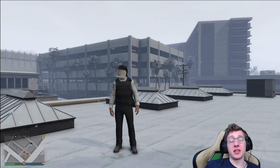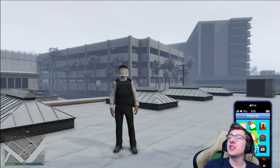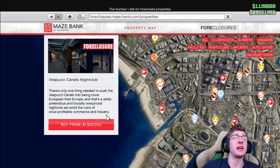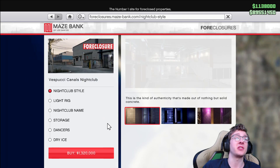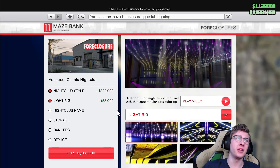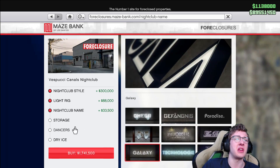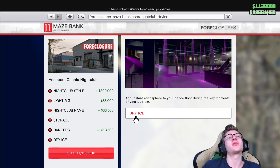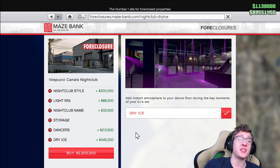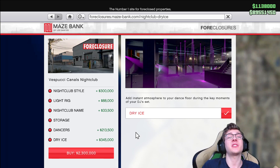The second way to save a lot of money is buying only what is necessary. There's a pretty easy way to showcase this. Over at Maze Bank foreclosures, let's say I want to purchase a nightclub — the Vespucci Canal nightclub at $1.3 million. If I add cool lighting, make it pink inside, put a light rig on, change the name to Galaxy, add a dancer and some dry ice, the price tag jumps from $1.3 million to $2.3 million. None of these cosmetics do anything for the actual profit of the business.